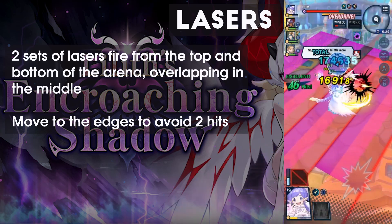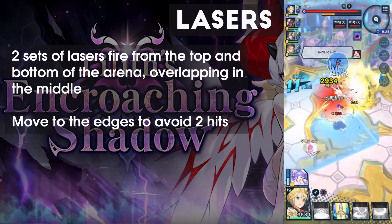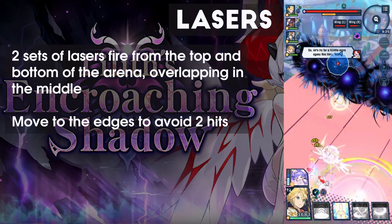Once you start breaking Lilith's wings, the telegraphs from the lasers will go from purple to red, allowing you to iframe. Breaking the right wing will make the bottom lasers red, and vice versa.